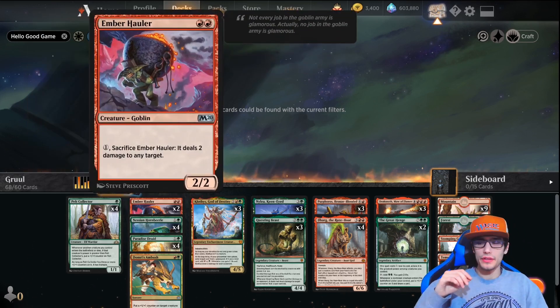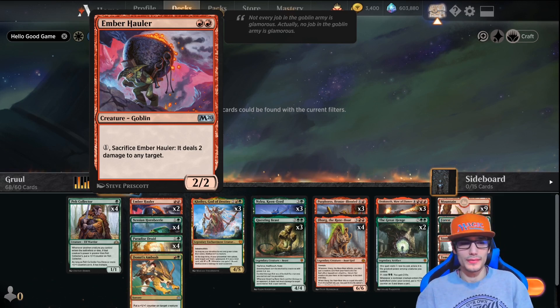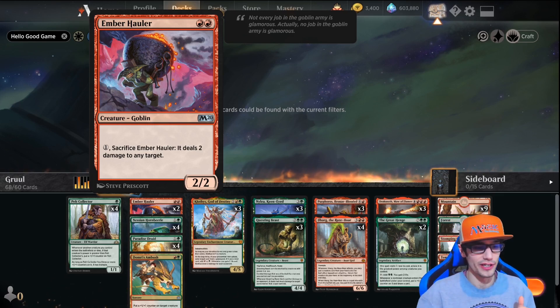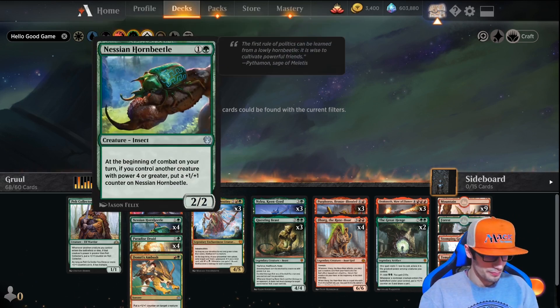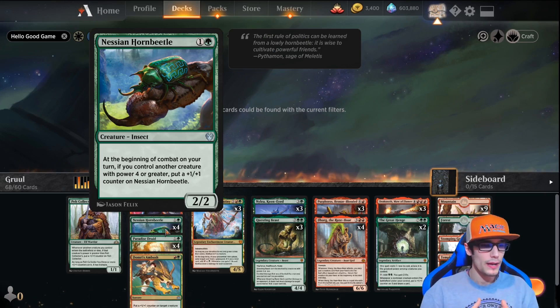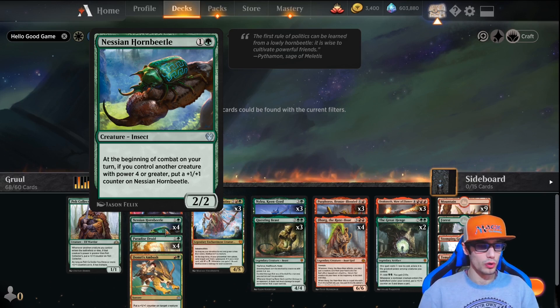We have Ember Hauler — this is strictly for loyalty on an ideal line of play. Sometimes it's hard to play because of the mana, but when you do, you want to play out perfectly — you can sacrifice Ember Hauler and it deals two damage to any target. He costs two himself. We have Nessian Horn Beetle: for two, at the beginning of combat on your turn, if you control another creature with power four or greater, put a +1/+1 counter on it.